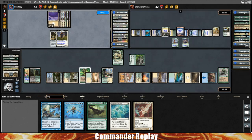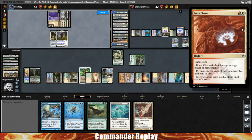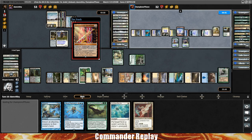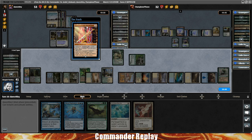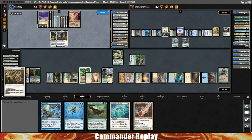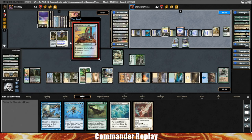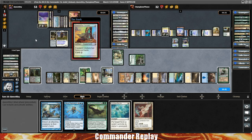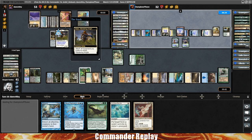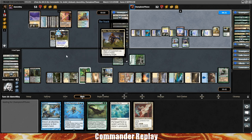One thing mono-white is missing is a Boros Charm type effect for all of your permanents — it has Teferi's Protection, which is one option. But it really needs like a white-white protect-all-permanents effect. Brought Back is okay. When someone's laying down board wipes at the rate I like to, mono-white could really use a cheaper white-white protect-all-permanents card in addition to Teferi's Protection.